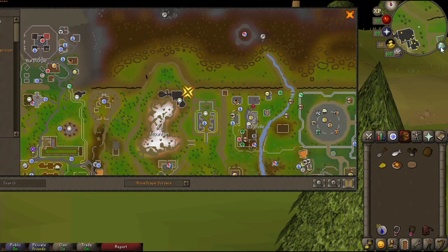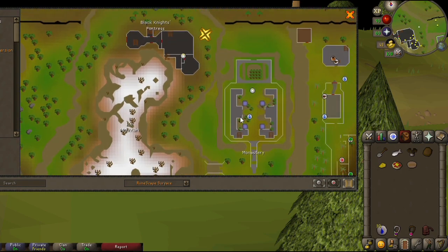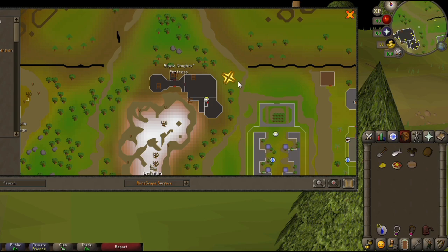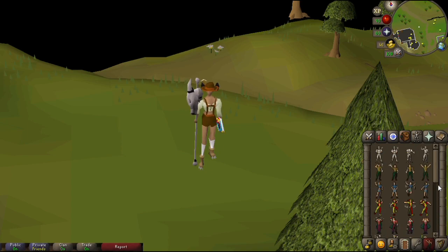To get the body, you're gonna want to be standing on the exact tile where I am now. This is just west of Edgeville and directly behind the Black Knight's Fortress. To get the top, you're gonna want to do the Shrug and Cheer emote in that order, and the body will appear in your inventory.